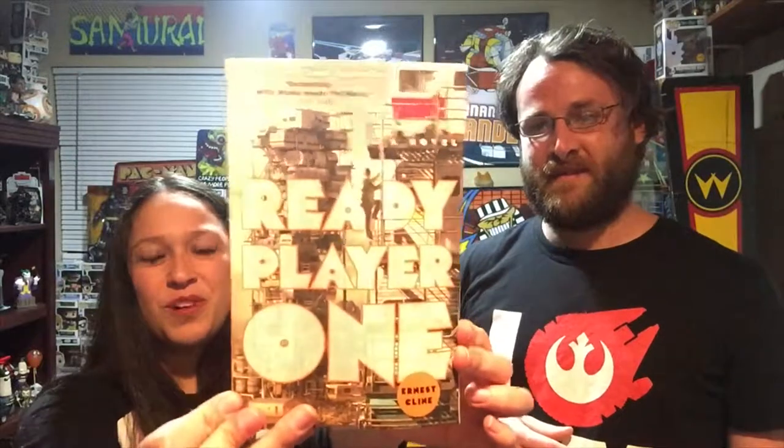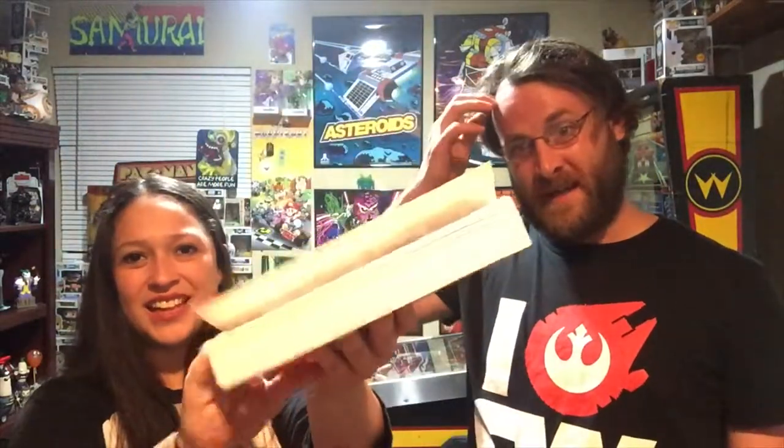This is super cool — they actually gave you the Ready Player One book, the whole book! She's almost done with it listening on audio, but I can't wait to read it because I love reading. The book is amazing. We've been holding off seeing the movie until we finish it. Ernest Cline is standing by a DeLorean on the cover — that's really cool. I'm really happy they gave us that book.